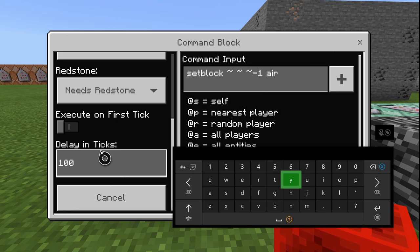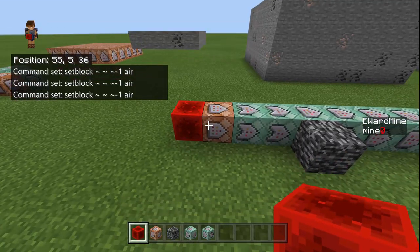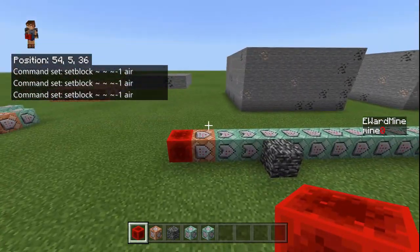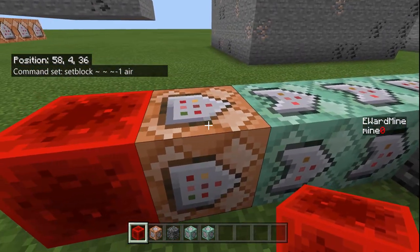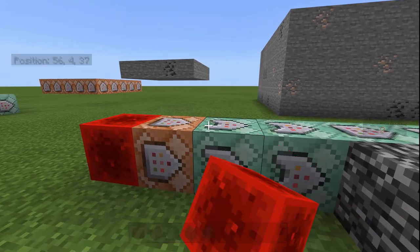If I wanted to reset every two minutes, I put this. If I want to reset every three minutes, I put this. Four minutes or one minute here, and four minutes is this one, and five minutes is this one. I just put it at five seconds for demonstration purposes. That's the one you change the time at — if you want to look up how many ticks per minute, go ahead.